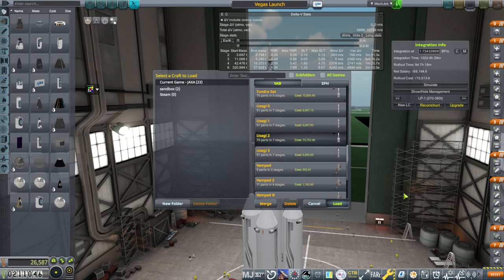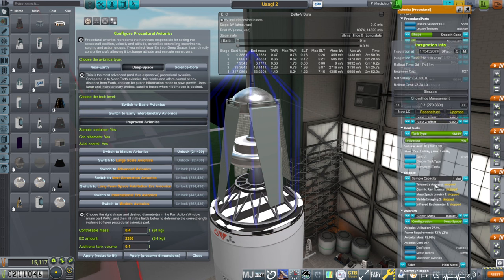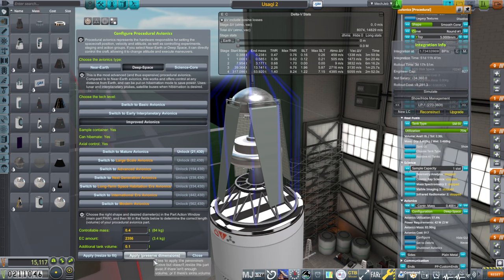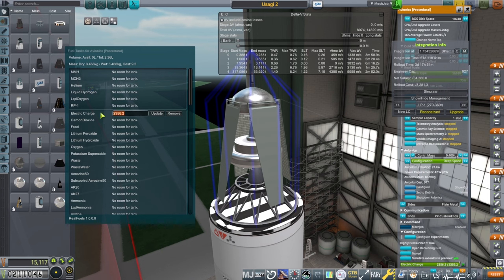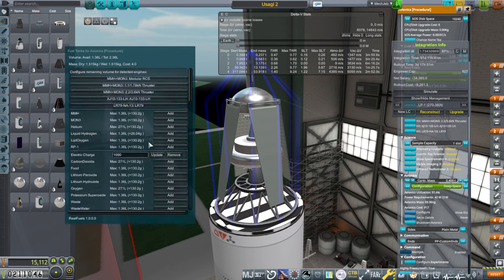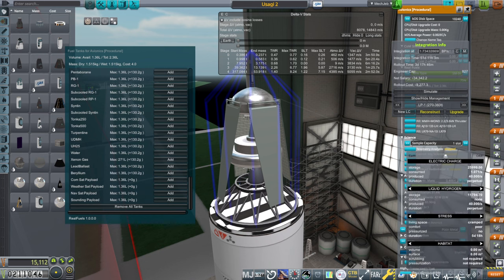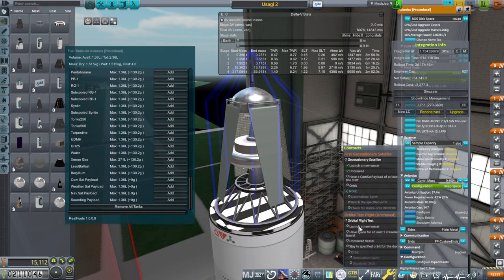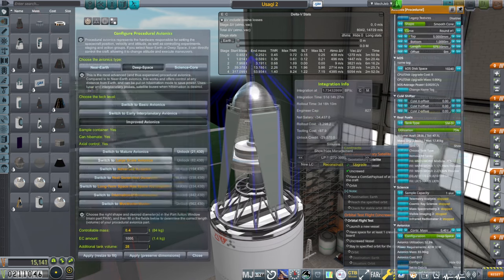I think we'll modify the Usagi 2, which had enough delta-V. We're not utilizing this fully — I'm going to utilize that fully. We have to change what's inside here. Hopefully we can squeeze in the 25 units of commsat payload. We're going to need a new core — tooling is just 68 funds.